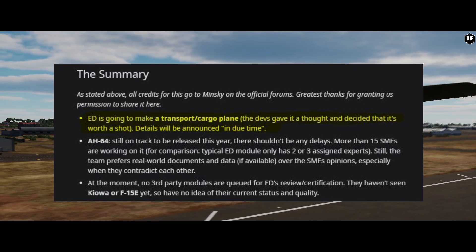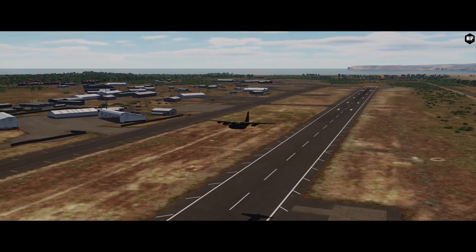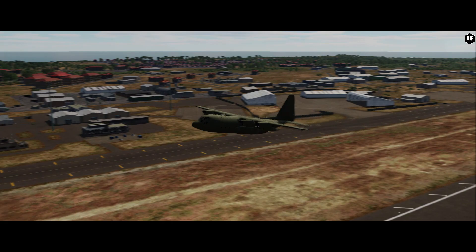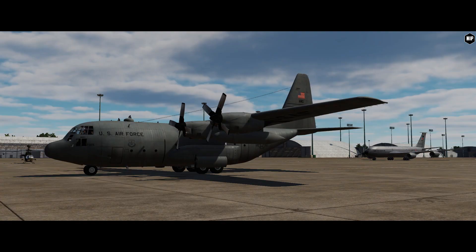We also have the Xeon A6J Bomber. We didn't talk about it when it was added here on the channel. It's the first high-polygon model available in DCS World for the AI bombers, and expect many more to follow.